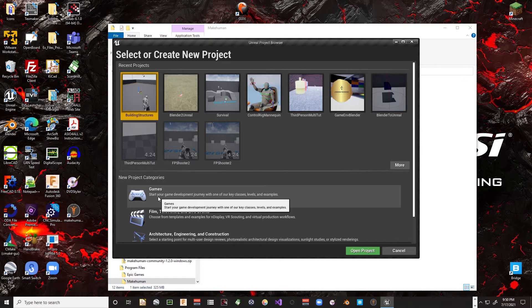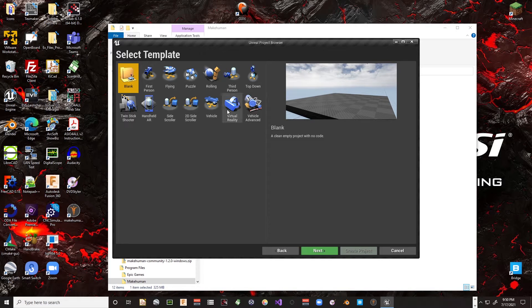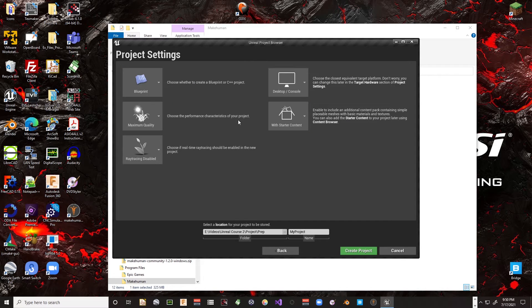We're going to start with Games, then third person, which will eventually become a first/third person switchable setup. We'll start with third person so we have a character to run around with. We'll also look at Mixamo for characters. I'll choose Blueprint, maximum quality — lower it if needed — ray tracing disabled, desktop with starter content.